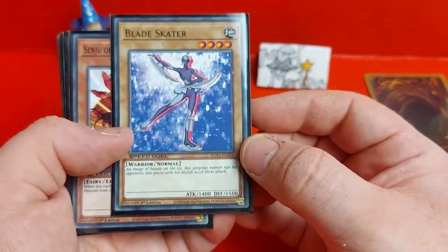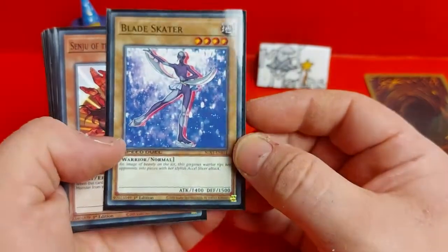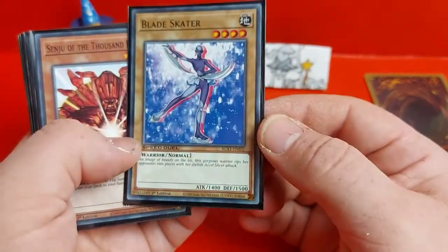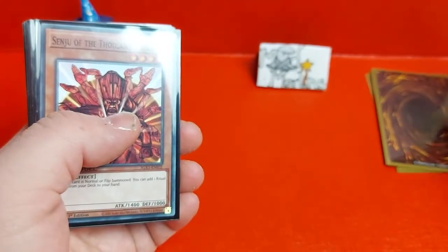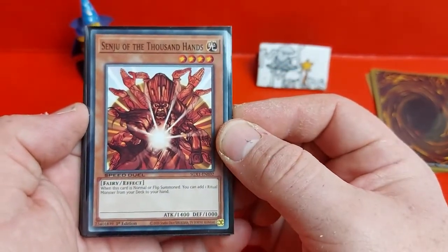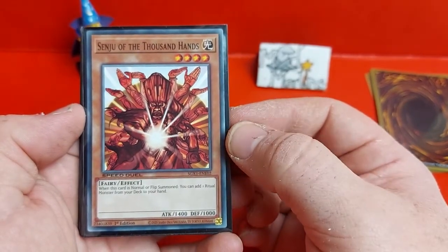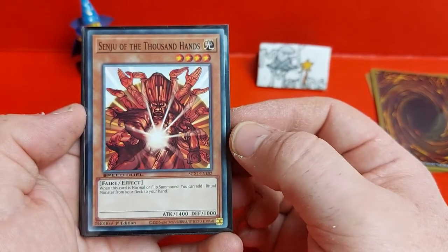Straight up we've got her only normal monster which is Blade Skater — a 1400 attack, 1500 defense level 4 earth warrior type monster. Just pretty good, pretty standard. And also part of the fusion for Cyber Blader.